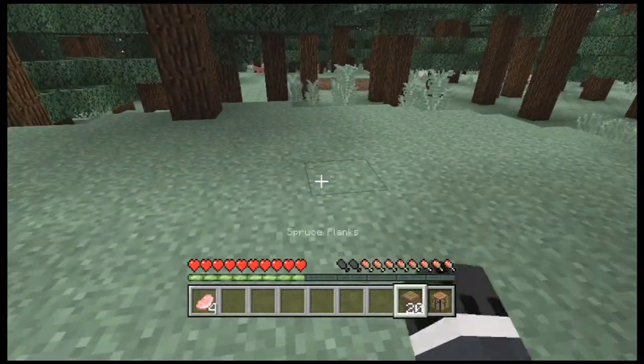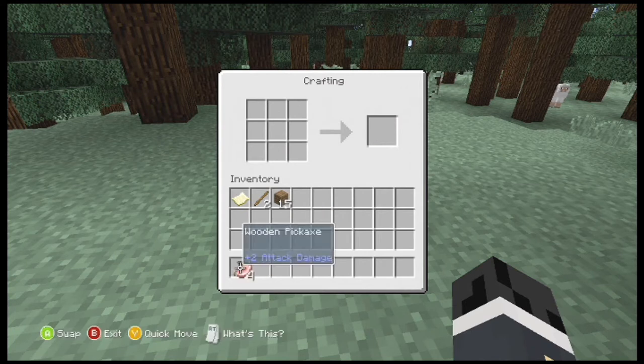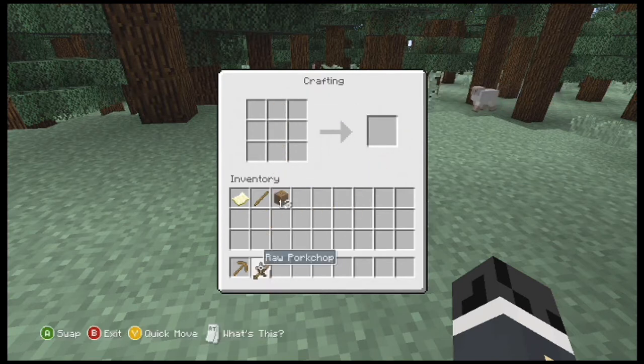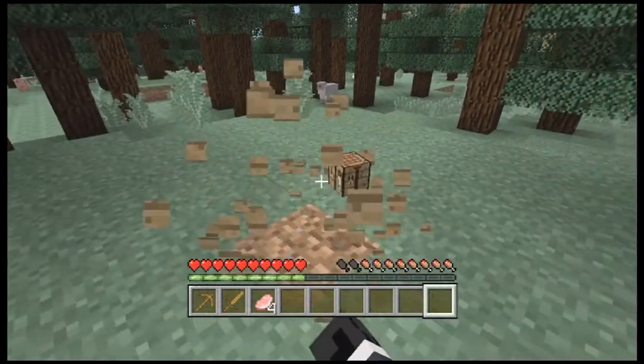Let's put our crafting table down and make some sticks, and we're going to make a pickaxe and a sword. There's the pickaxe right there, and let's create a wooden sword. Let me grab my crafting table and we'll be off on our journey.